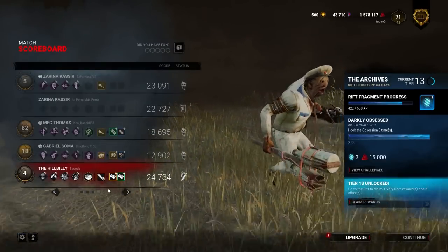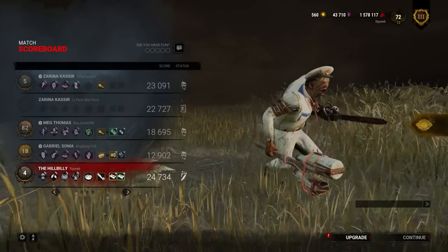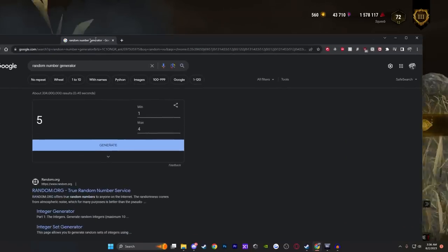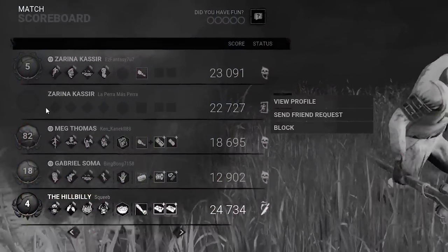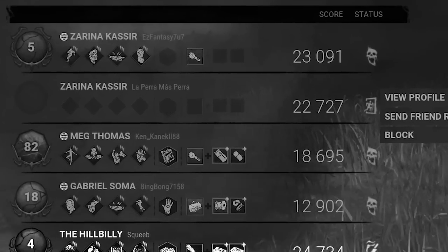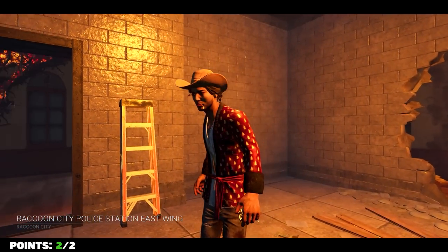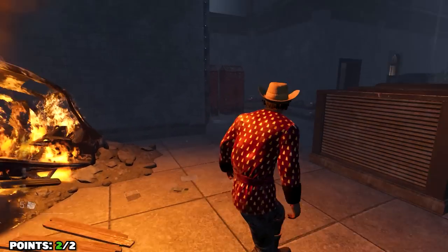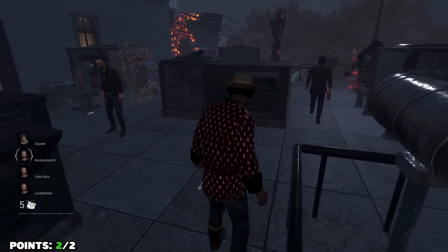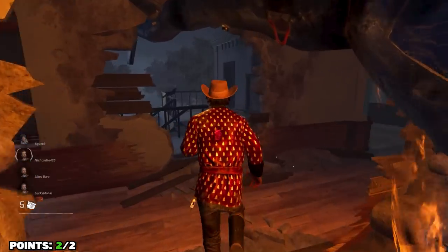Looking at the builds, did Zarina actually take nothing? Zarina took nothing? That would be really interesting if we managed to get that. I've got the random number generator right here and we're gonna take whatever it is. There are no perks. We are on RPD with what might be the best build we get during this entire series, and that is nothing. I'm smiling but it ain't funny.